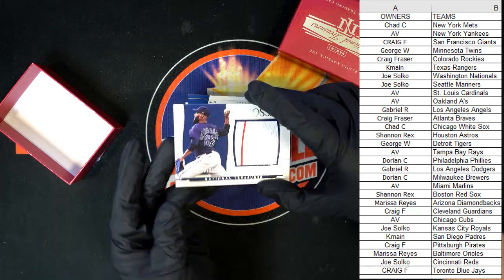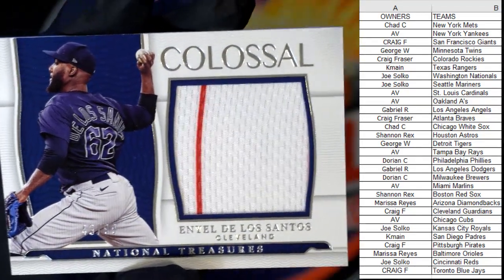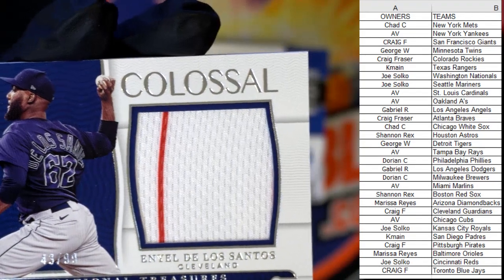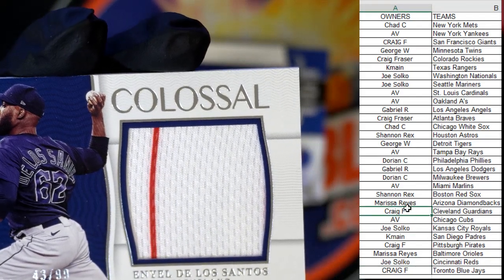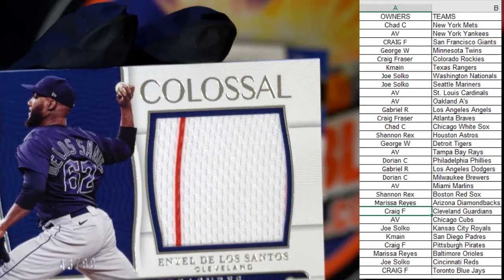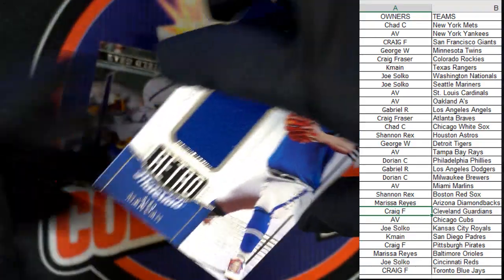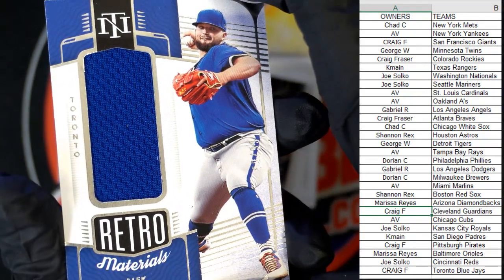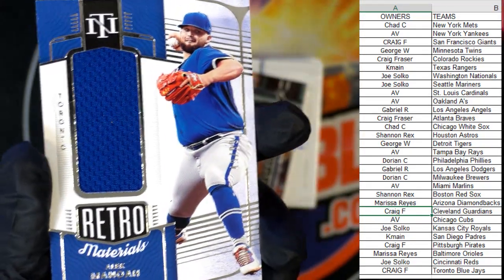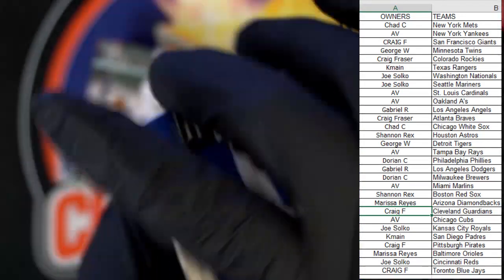First up, we've got the Colossal — and that's De Los Santos for Cleveland, the Guardians. Who's got Cleveland? That is Craig F — so Craig, that one's coming out to you. Next up, we have the Alex Manoa, and that is a Toronto Blue Jays relic. Craig's got the Blue Jays — let's see, yep, Blue Jays are on the bottom. That colossal was non-numbered, incidentally.